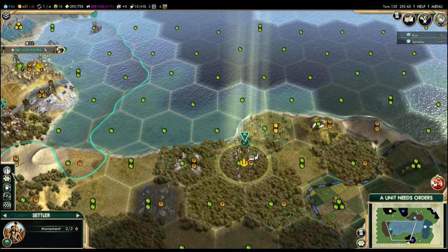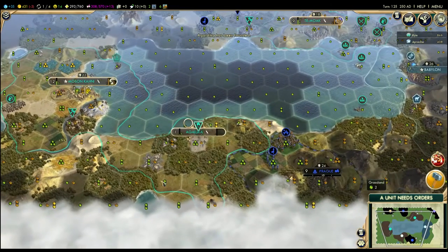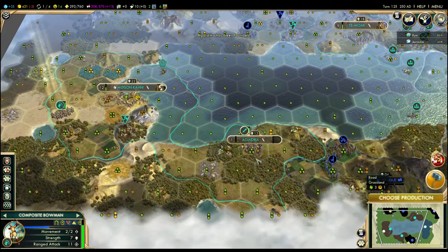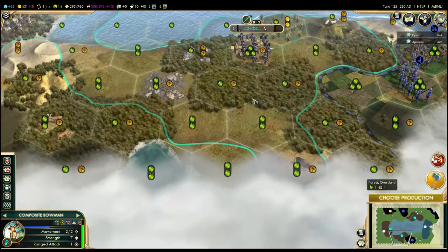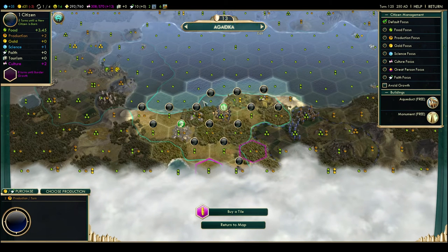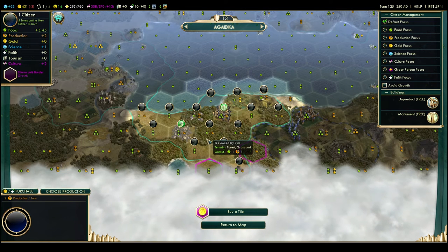Because this is where I said from the beginning I was going to build a city. See how it starts with all this extra territory — holy shit. That implies some very important things. Because it starts with all this extra territory, even with no worker, it'll basically have enough decent spots to grow pretty quick on its own, independent of any other factors.